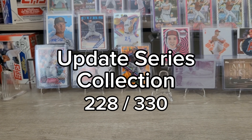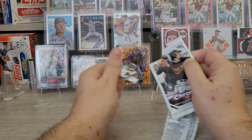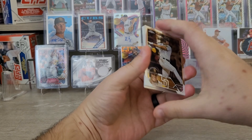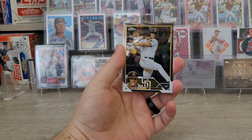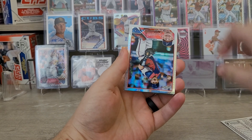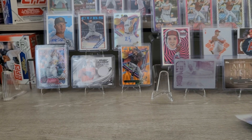Again nothing terribly exciting today — yesterday was quite a boring day, might be looking at two boring days in a row. When I finish that Series 1 box I'll do a best-of-the-box review video. For our Chrome pack today, this is the last of this somewhat awful hobby box that I've been working on, so I'll definitely do a review of that box, compare it to the first box. We got a Juan Soto kicking things off, a prism of Sean Murphy for the Braves, a Nick Prato rookie card, and an Ezekiel Tovar rookie card. Not too bad, but nothing stand-worthy today.